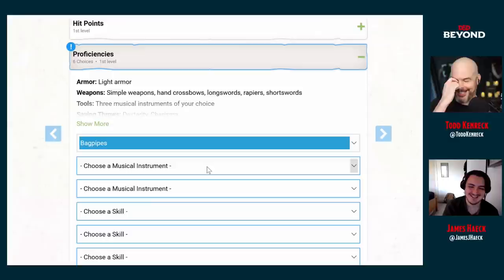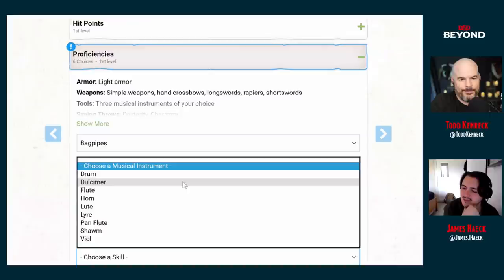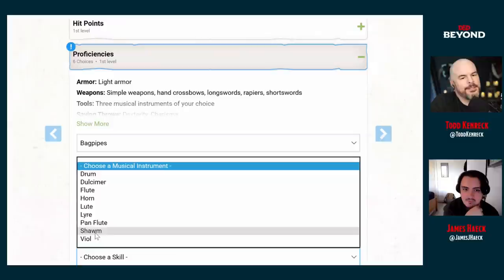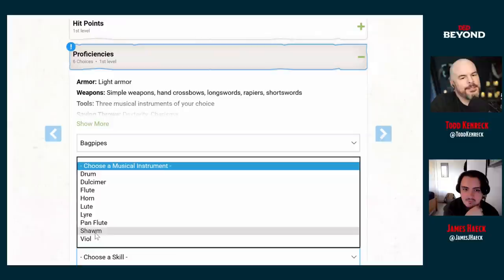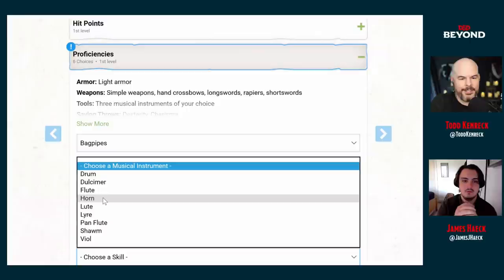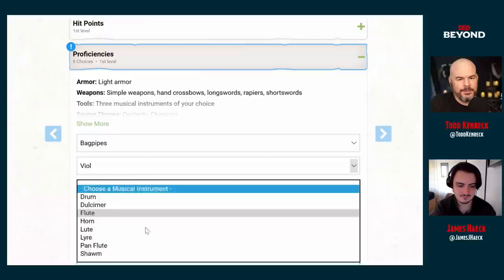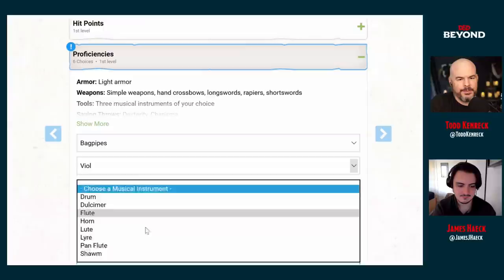Does Bond ever actually play an instrument in his films? I can't think of any. He's got to play the piano at times. I could see him playing the lute. The horn is a little off, the drum is super weird. Let's go with the viol — that's a good one. And let's say the flute too. Just little skills that Jareth Beyond has in his back pocket.